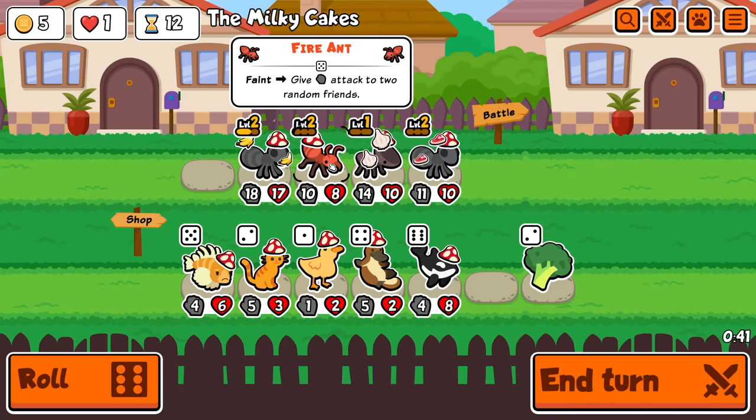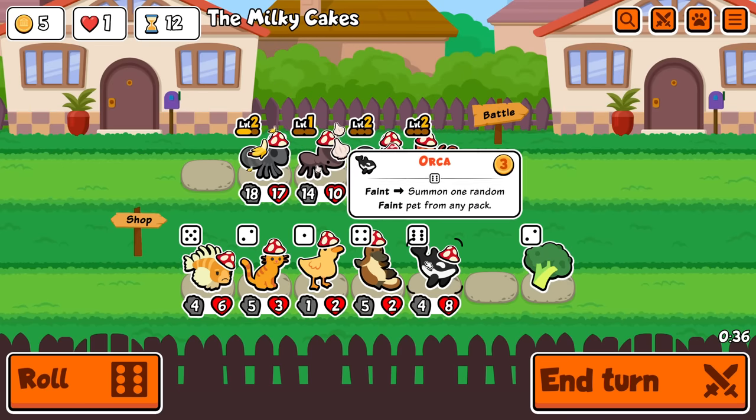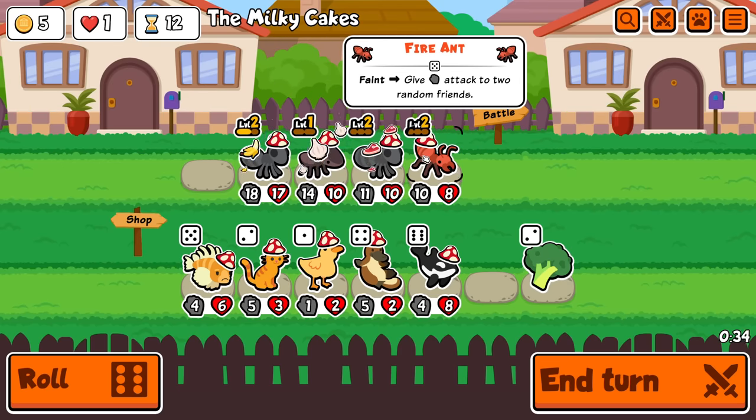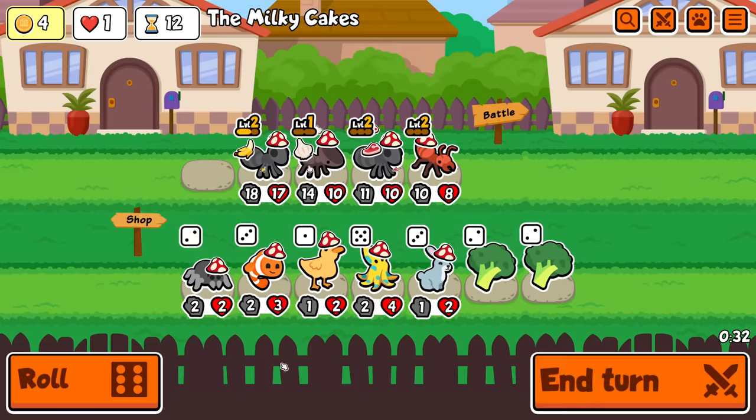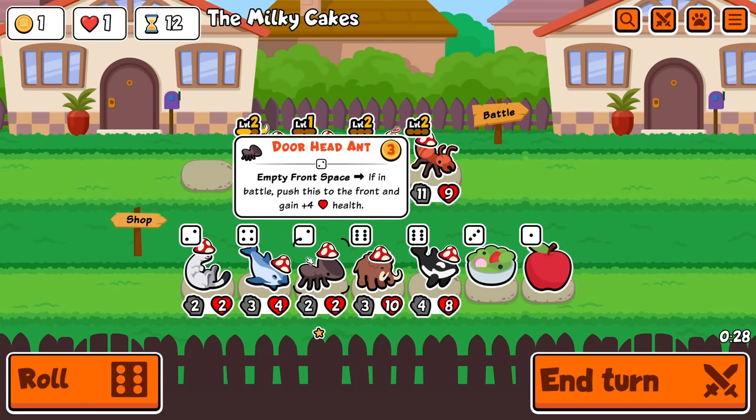Give attack to two random friends — that means you have to be at the front now. Wait, maybe leveling these things isn't the best. Buy sell this and then get ready to explode.